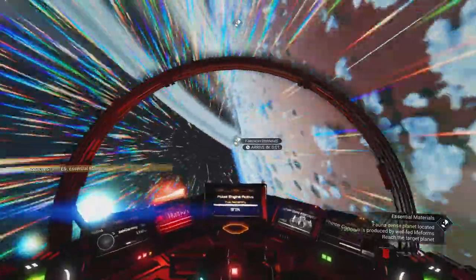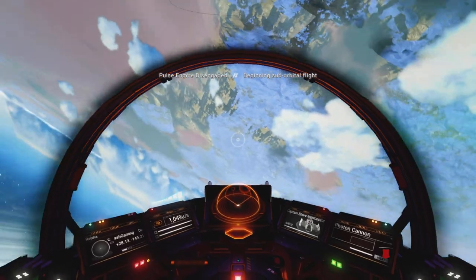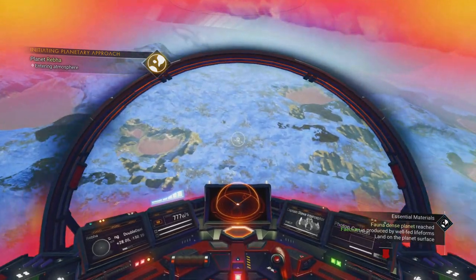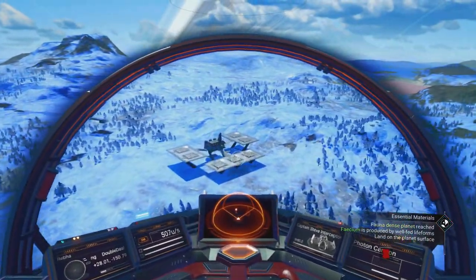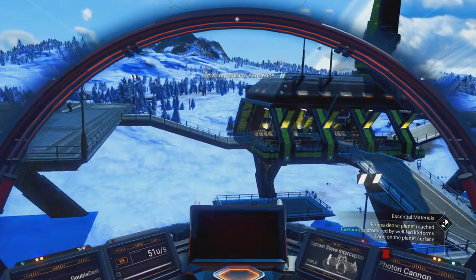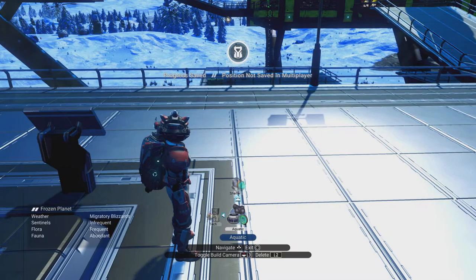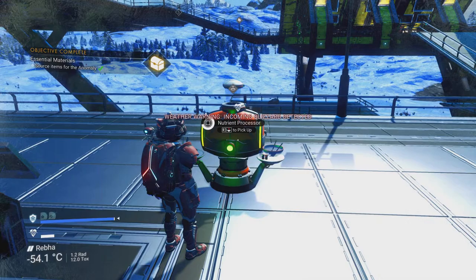Down in the bottom right corner it now says fauna-dense planet located. So I'm going to have to pick up animal turd. That might have just been a ploy of the Nexus to get us to do this mission — it tempts us with 'get activated copper,' this lovely clean material you pick from the ground. No, now I have to come down and pick the freaking material from creatures' backsides. I could craft some creature pellets, feed the creatures and pick up their poo. Or I could murder the creatures, get mordite and turn that into faecium using my refiner. But I think I might have a load of faecium sitting inside my nutrient processor storage module.